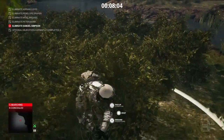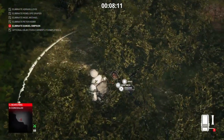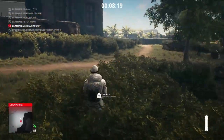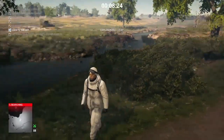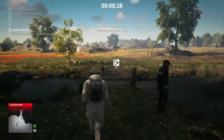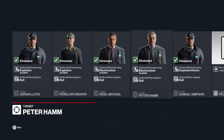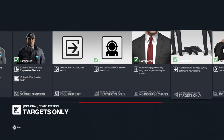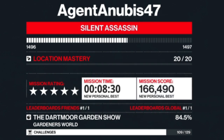We render our target unconscious — hopefully before his collie returns — drag him into the bushes, and once he is safely tucked away we place our breaching charge by his head. Although he is a little exposed, it should be fine as we are very close to our exit. We start making our way towards the exit, detonate the breaching charge for the explosive device elimination, and cross the bridge for our quick getaway. One more subscriber contract taken care of — this is the first of two in the Dartmoor area. We get confirmation our targets were eliminated according to plan, we met all objectives, and we receive our Silent Assassin rating.